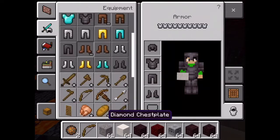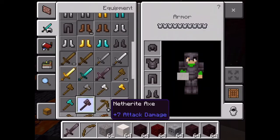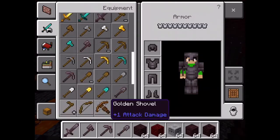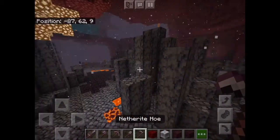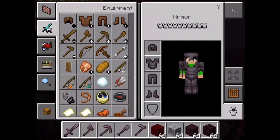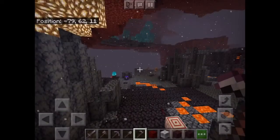As I promised, let's check out netherite. Here's netherite ingots and netherite gear: the netherite sword, netherite axe, netherite pickaxe, netherite shovel, and the netherite hoe. Of course, no one wants to waste their netherite on a hoe, but if you really want it, I don't mind. Netherite gives you knockback resistance.